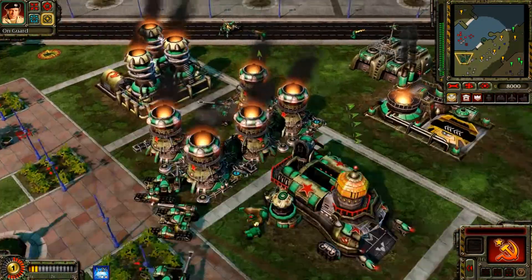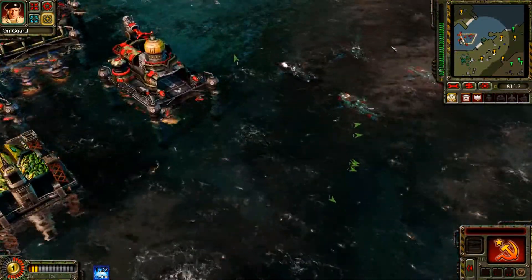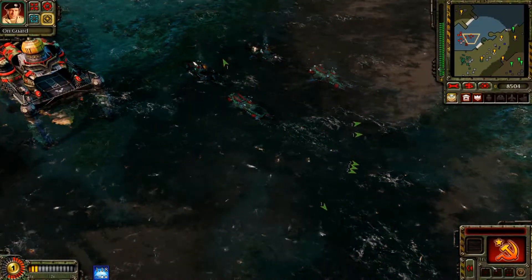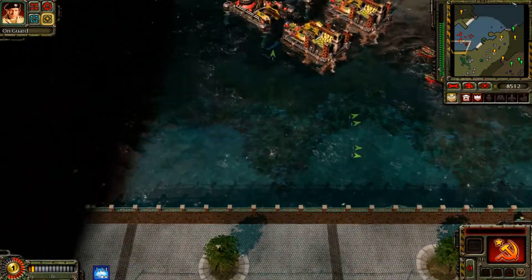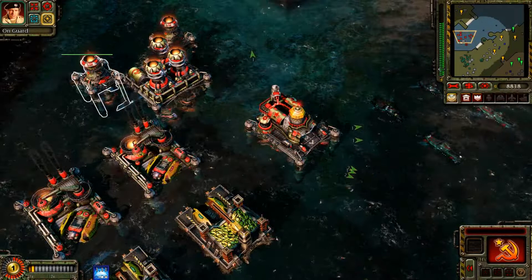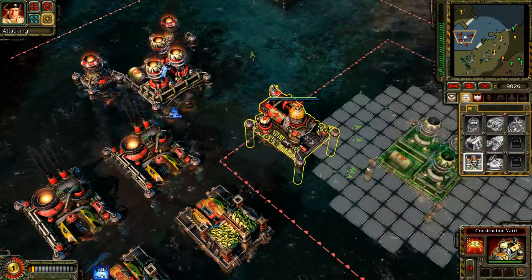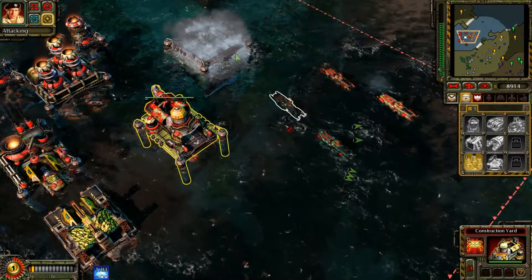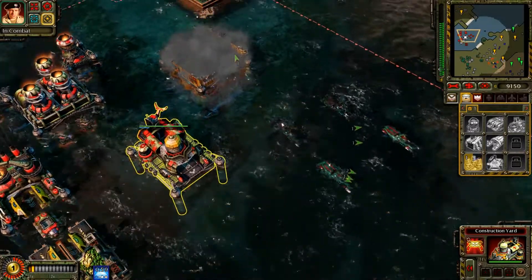Enemy units detected. Enemy engineer detected. Enemy unit detected. Building. A unit is under attack. Cannot deploy here. Any base detected. Our ally is under attack.